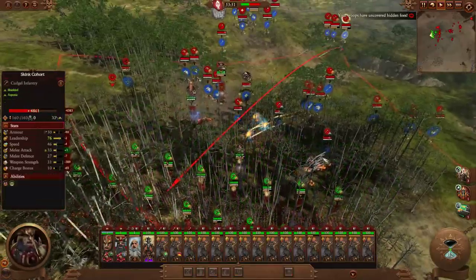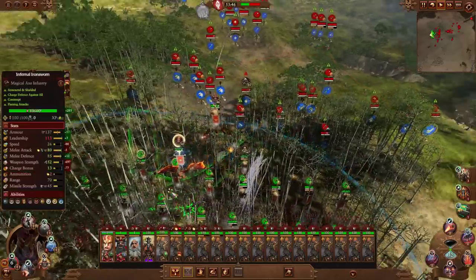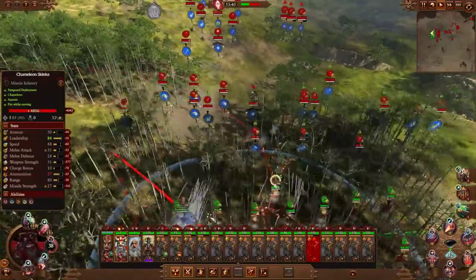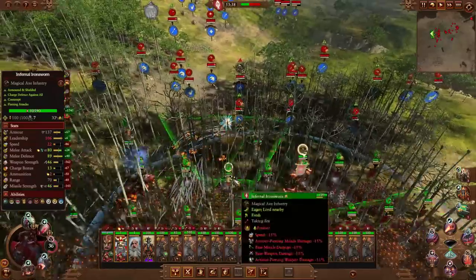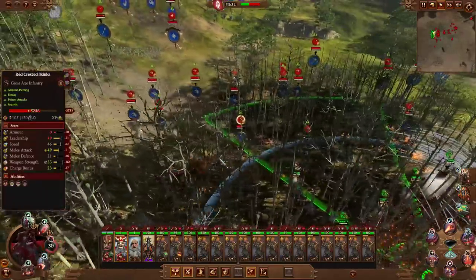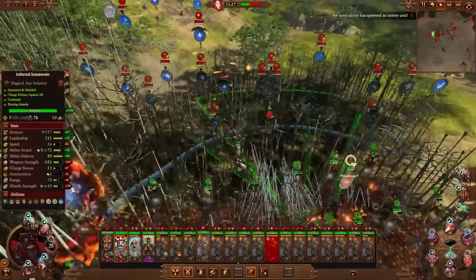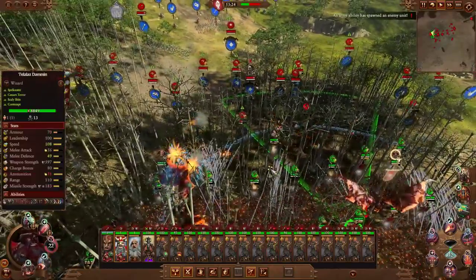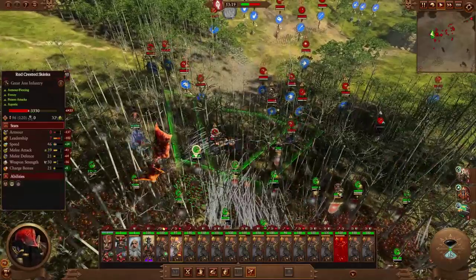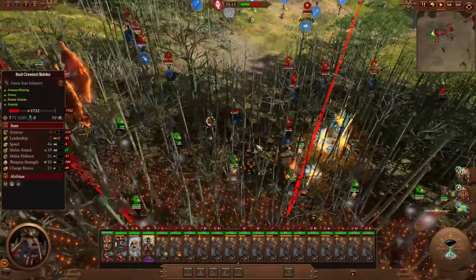The jungle is just too thick — some of the shots will get in though. Just hold the static line. We're not fast enough to catch Chameleon Skinks, but neither are Chameleon Skinks good enough to do any serious damage to us. Their missile attack... I reckon it's better than the Ironbreaker version — there's way more damage. This one here has taken a little bit of damage.